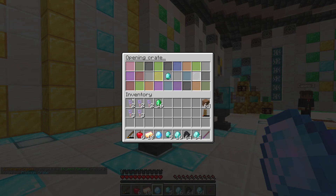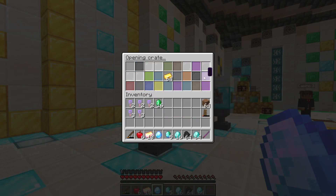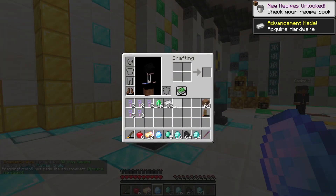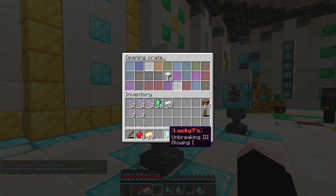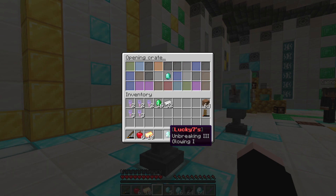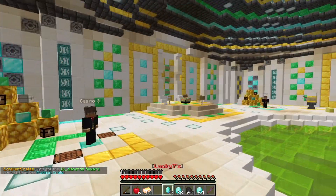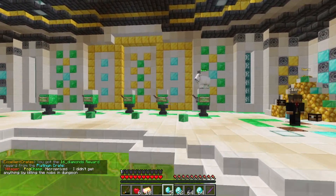This is really overpowered. I also have some crate keys to open, so today's video is full of OP loot. We got a ton of iron — amazing. I think if I click on the sign it should work. It looks like we might get diamonds — nice.